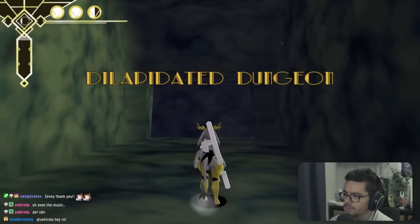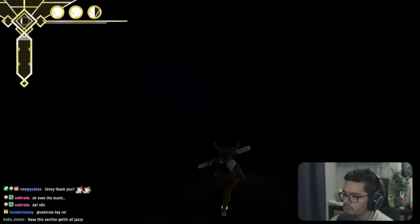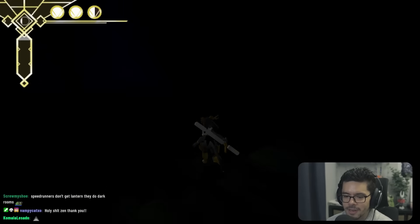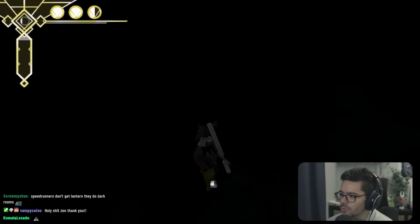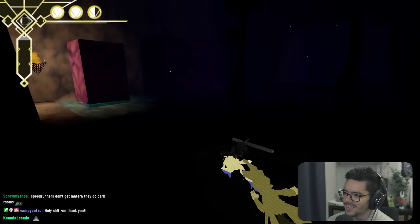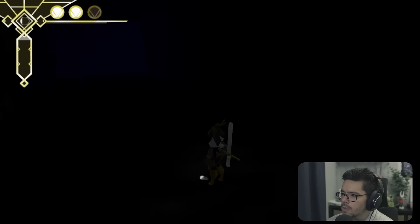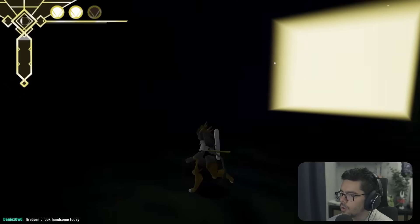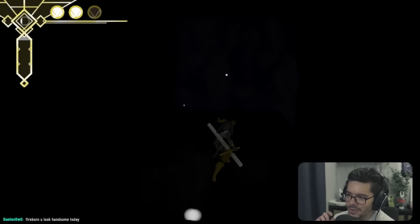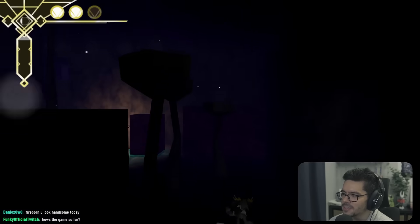We reach the Dilapidated Dungeon — which is where we started. There's a dark room area. Speedrunners apparently do dark rooms without the lantern. It's like Hollow Knight where it warps you back to the start of the dark room if you take hazard damage — smart to prevent people from getting stuck.